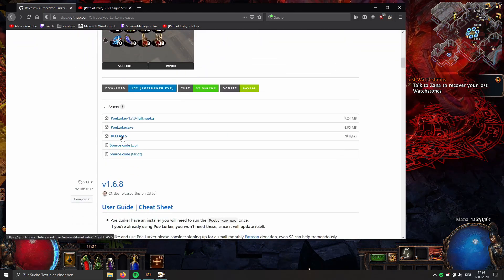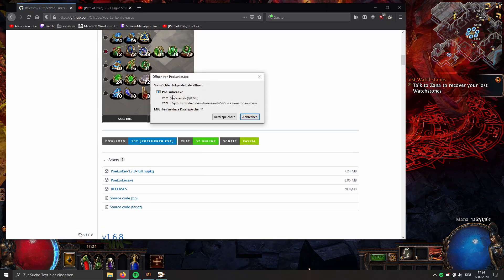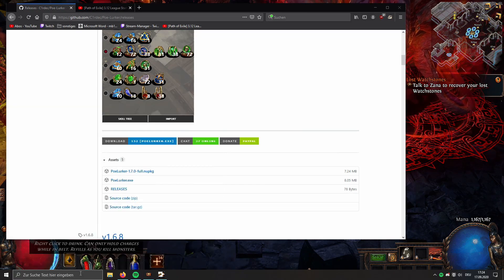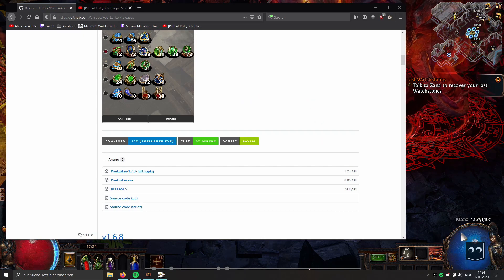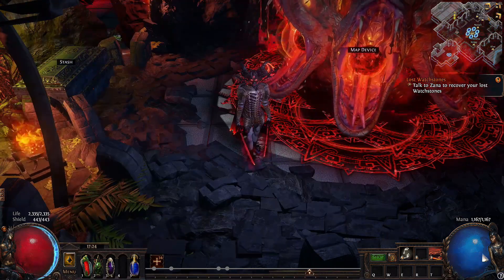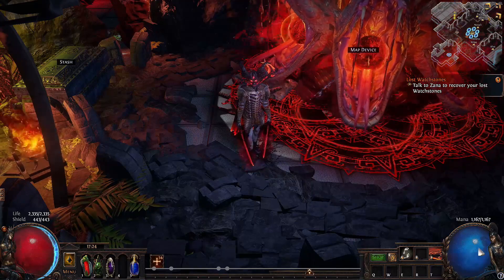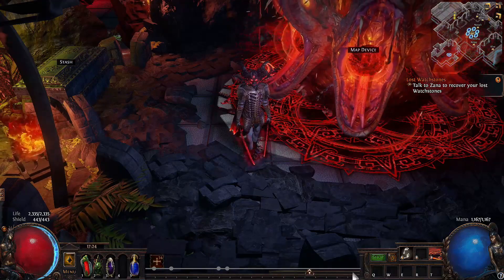To download, go to releases — it's the PoE Lurker.exe file, you just download and open it. Once it's running, you can see the logo here. If there's an update available, a symbol will appear — you just press that icon and it downloads the update for you automatically. Now, what's new is this bar called the skill bar.